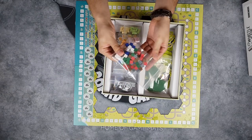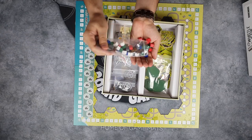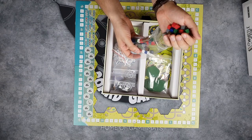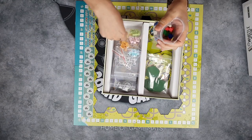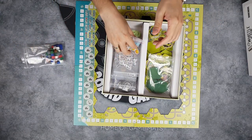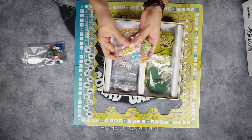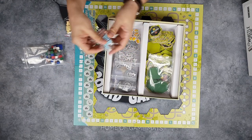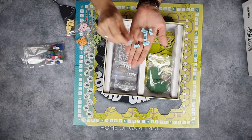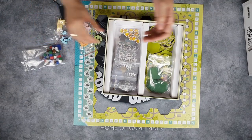You get a bunch of these cubes, and these are not your standard five-millimeter cubes — these are a little bit bigger and chunkier, which is super awesome. These are basically resources that you will be using throughout the game to get points on tiles and stuff like that. Each player will also get one of these trains. They really look like candy — they have that washed color look. You get trains depending on how many players, and just a little score marker.